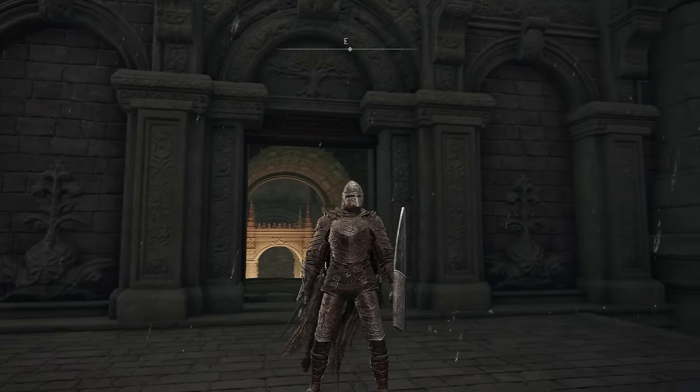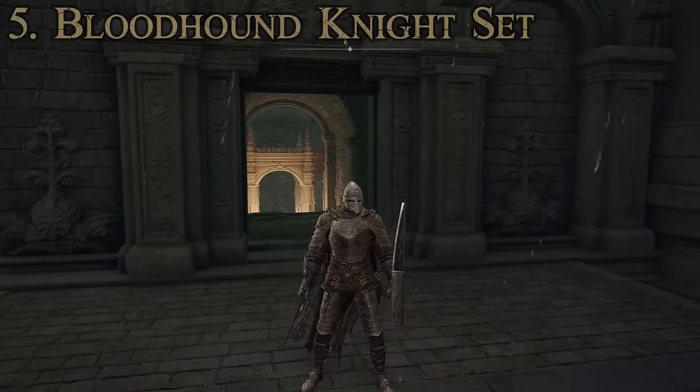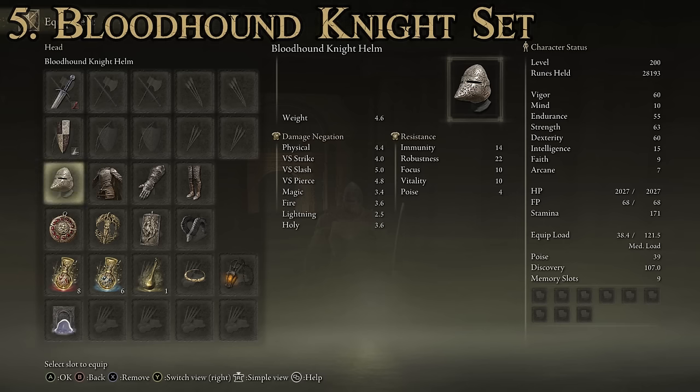So we're going to start off with number five, the Bloodhound Knight set, which you can see I'm wearing here — pretty cool looking in my opinion. As far as components, this one's made up of the Bloodhound Knight Helm, the Bloodhound Knight Armor, the Bloodhound Knight Gauntlets, and the Bloodhound Knight Greaves.